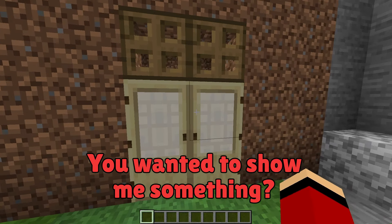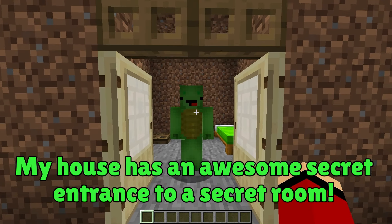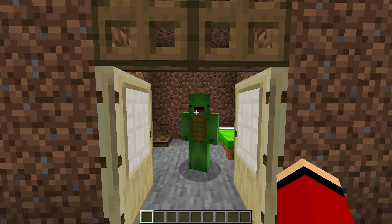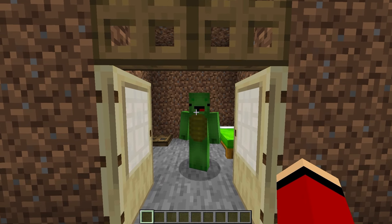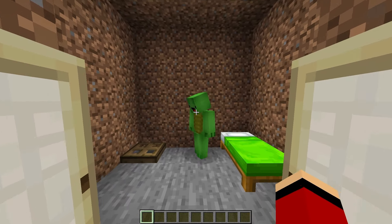Hey, Mikey! You wanted to show me something? Oh, JJ! My house has an awesome secret entrance to a secret room! Look! A secret room in your house? Where? Here!